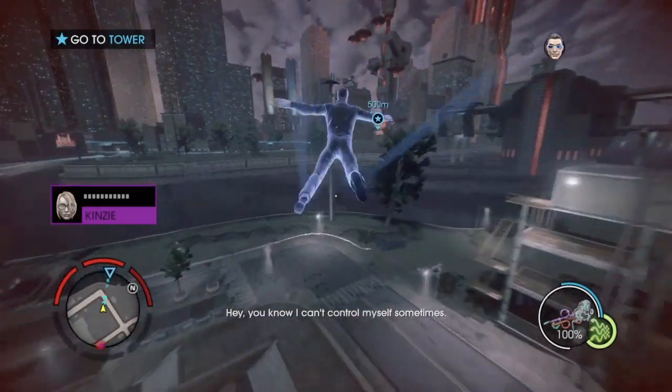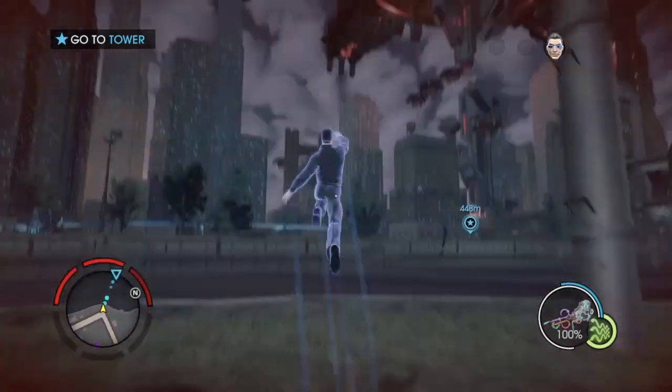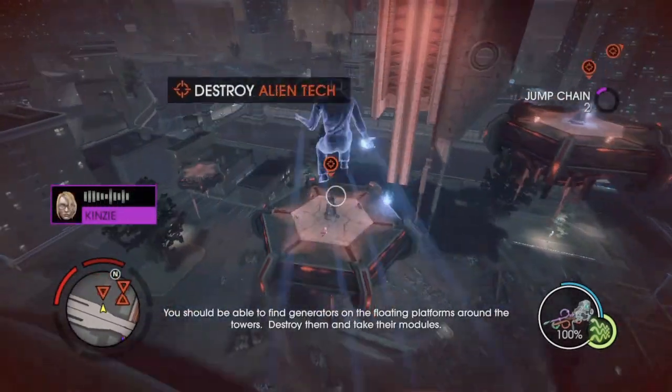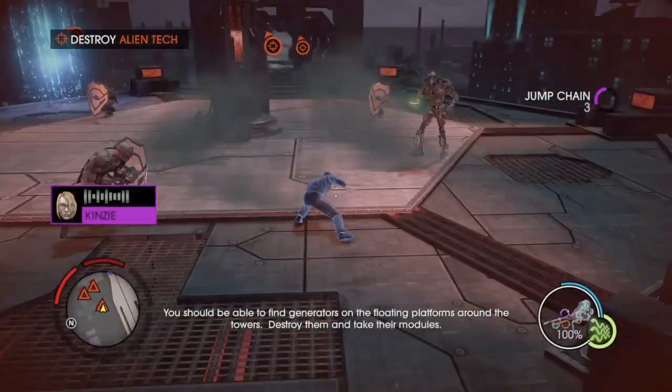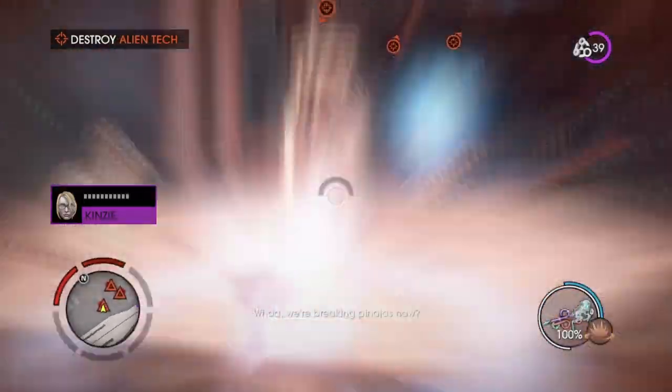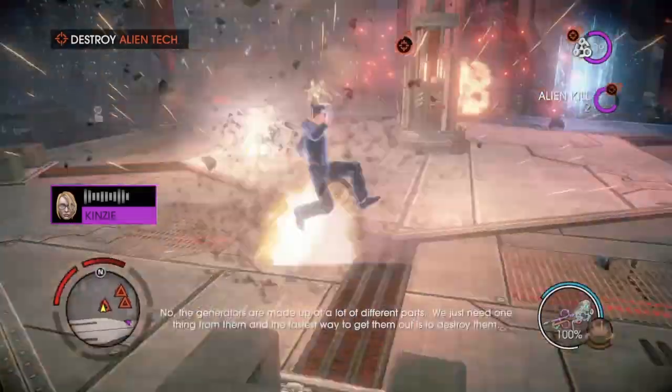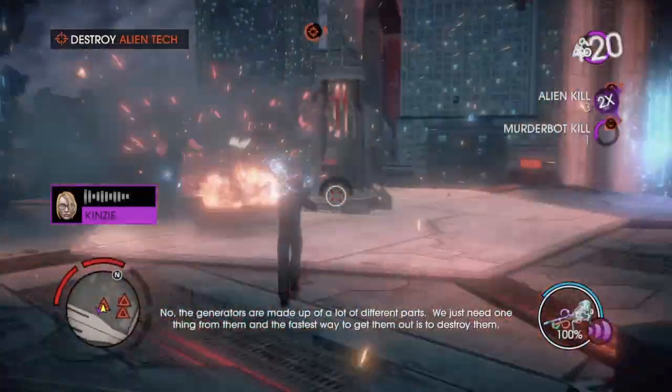Just don't kill everyone before I get a few shots in. Hey, you know I can't control myself sometimes. You should be able to find generators on the floating platforms around the towers. Destroy them and take their modules. Whoa! We're breaking piñatas now?